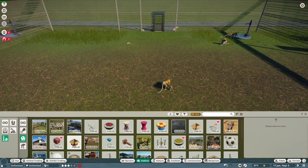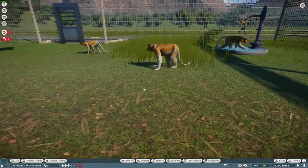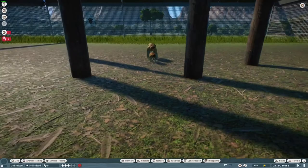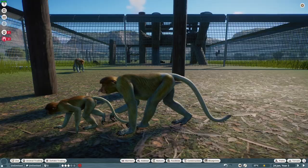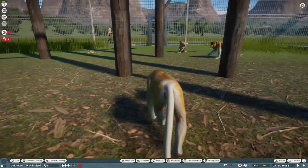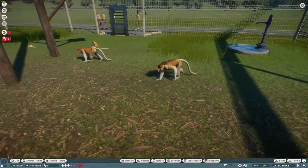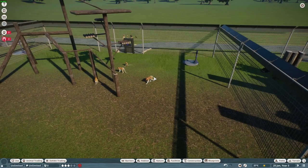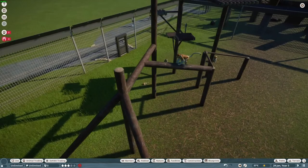Next up is our proboscis monkey — let's give them a little climbing with a lemur climbing frame. These guys were highly, highly anticipated and they look extraordinary. Here's a good comparison: we've got the baby with the darker face and smaller nose, and the female — the female looks amazing, we didn't actually get to see her in the trailer or screenshot reveal. The detail on these things is incredible. Their swimming animations are fantastic — I didn't put any water in this habitat but they do swim. It looks honestly weird, but they're supposed to look weird — it's a very human-like animation.